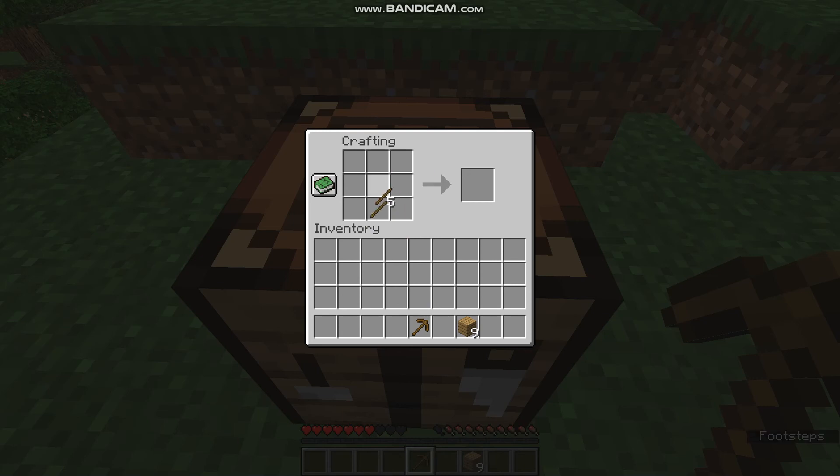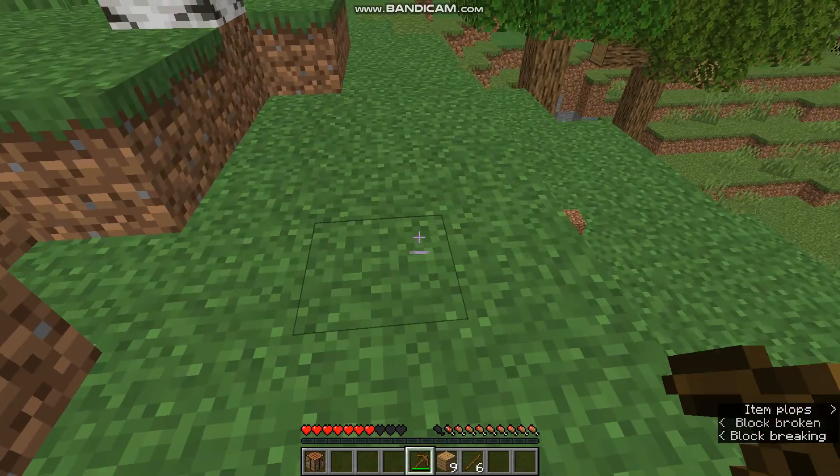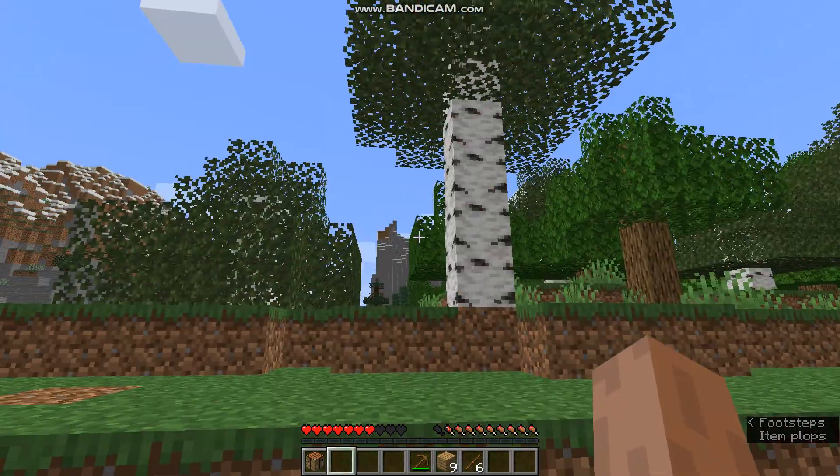Let me show you guys how to make the other tools. A stick and two planks makes a sword. I usually just make a pickaxe because you can get stone tools really easily. Two sticks and two planks makes a hoe — it doesn't really matter which side you do. You could do this for an axe, or this. And for the shovel, you do just like that. Those are all how to make the tools. If you want to make stone tools, you can just replace the wood with stone. It's basically useless making a full set of wooden tools — you're probably not going to use them.